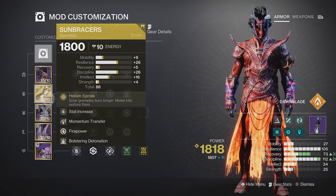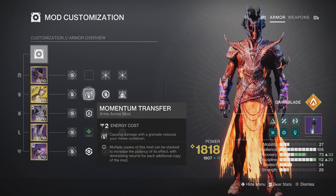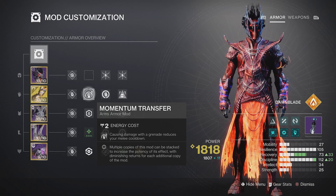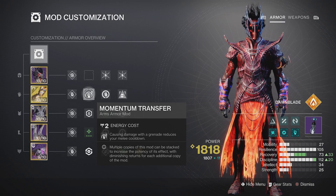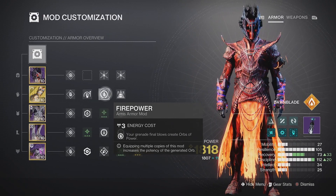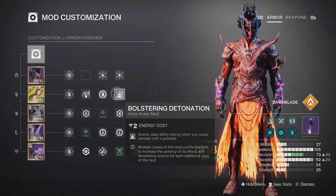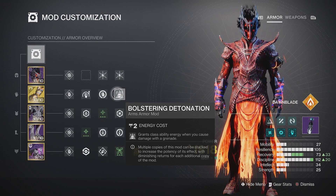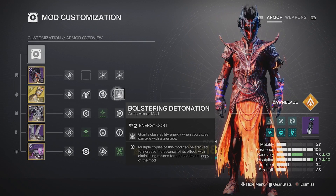For gauntlets we have the Sun Bracers — the main focus of this build. I have a Discipline mod on here. I'm rocking Momentum Transfer: causing damage with a grenade reduces our melee cooldown. The process is: snap fingers, throw grenade, snap fingers, throw grenade — all while in the air. I also have Firepower to create Orbs of Power from grenade throws, and Bolstering Detonations, which gives class ability energy when causing grenade damage so we can Phoenix Dive more often.